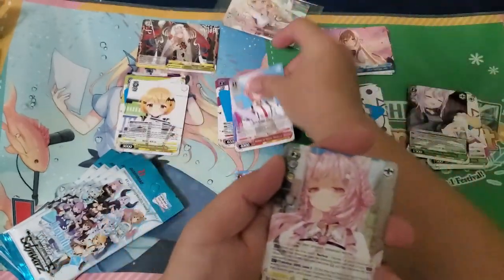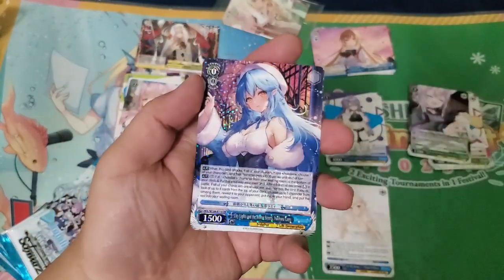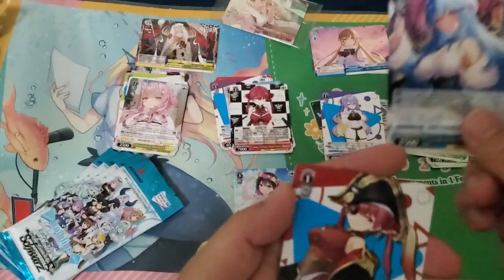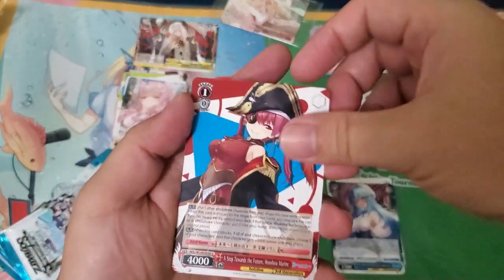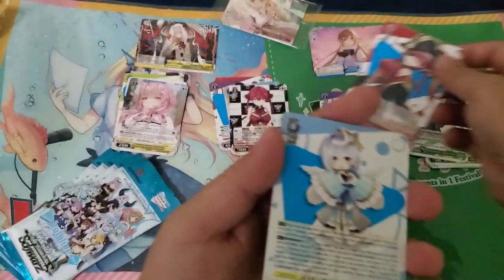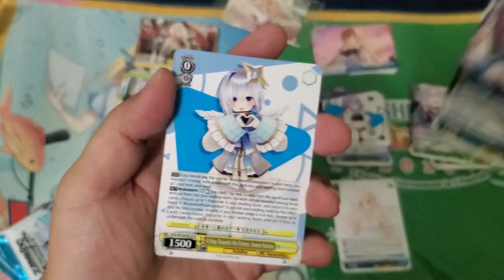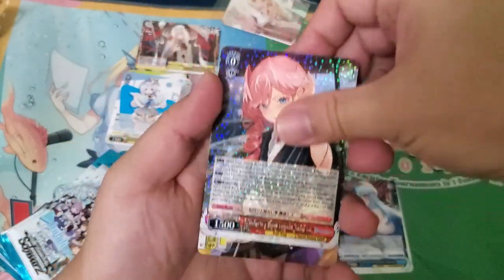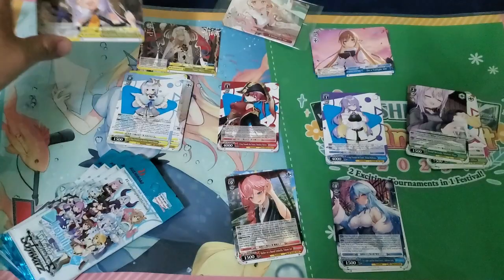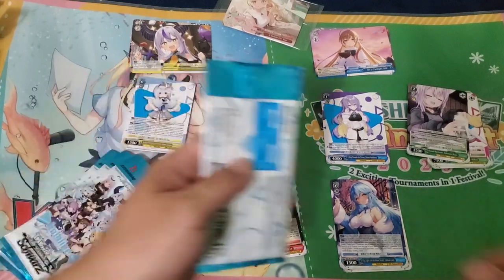Double RR Lammy — this is definitely good for the fifth gen memory mechanic. I think when it gets reversed or sent to the waiting room, you can pay one and put it into memory, look at top three, and add a character. We got a Louie Rare and then a Late Darkness climax.